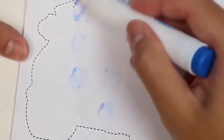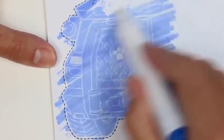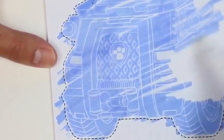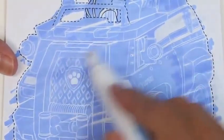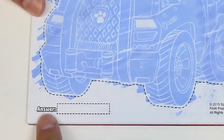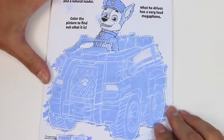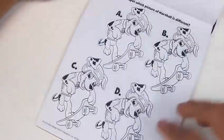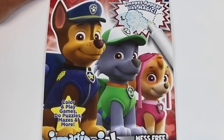Chase is the German Shepherd police pup and the natural leader — what he drives has a very loud megaphone. Color the picture to find out what it is. Let's color in his hat, then his ears. Sorry Chase, I know you don't like things that make you sneeze! We're done coloring you in. Let's find out what he's driving — we got a grill, a headlight, some tires. Wow, Chase, you drive a pretty cool truck — it almost looks like a tank! It's his police truck. High five if you got it right!